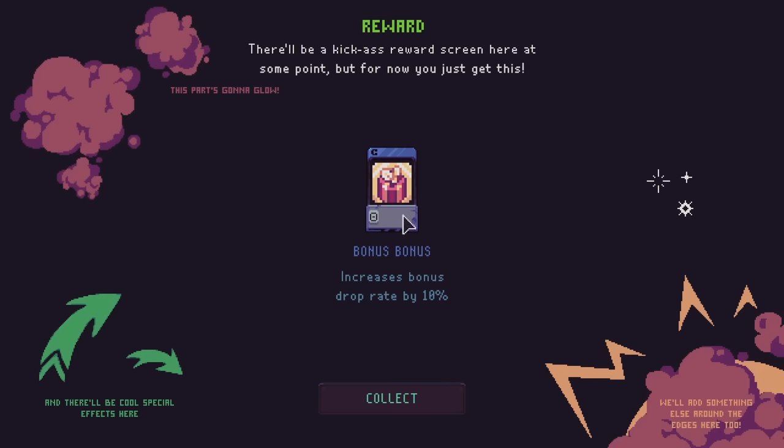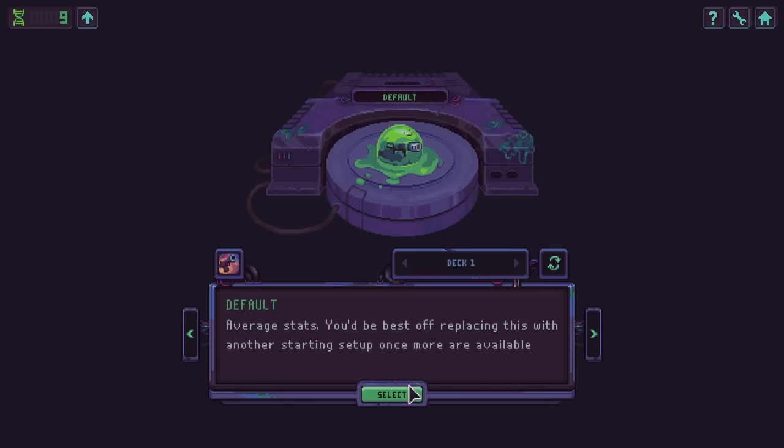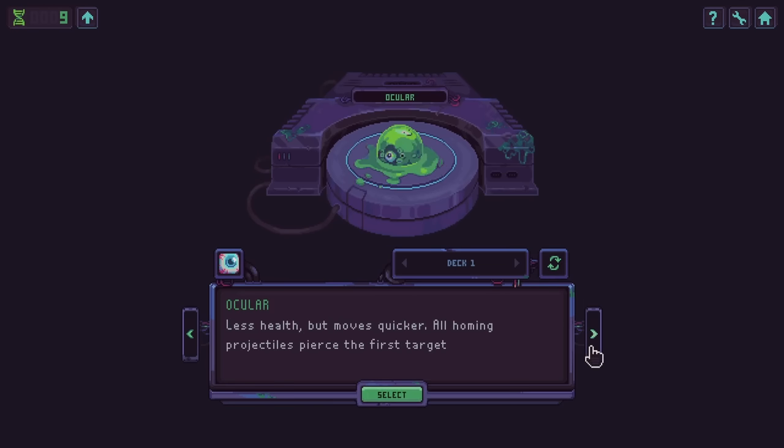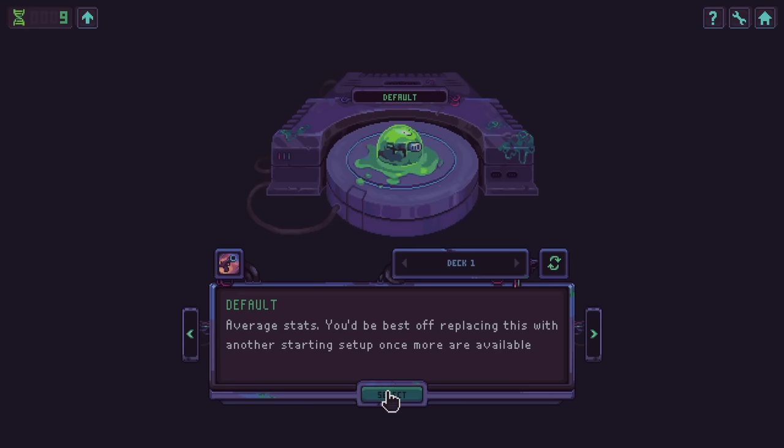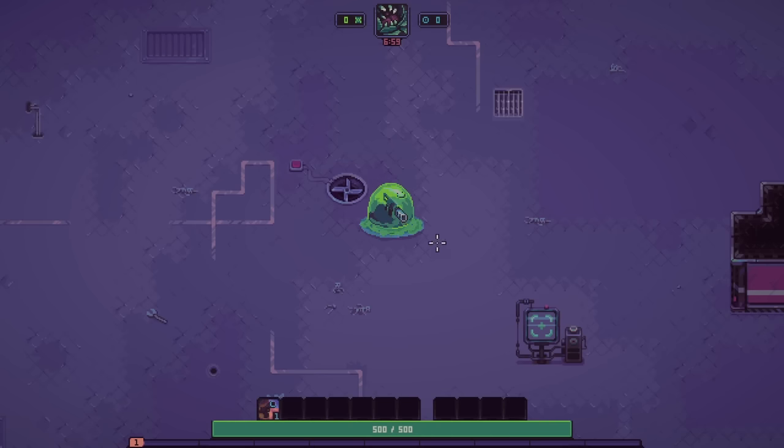We got increases bonus drop rate by 10%. I want to switch my deck around, but not yet. Less health, moves faster. All homing projectiles pierce the first target — ocular, got to beat level 4. I think I'm just going to stick with my default deck for now. We want to get to the point where we're kind of on a more endless mode, or at least a longer one. Don't forget to add some AoE to the deck editor — way ahead of ya.